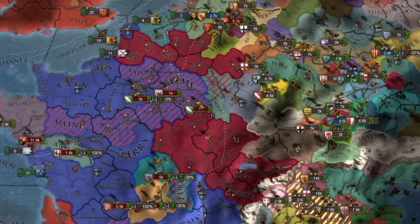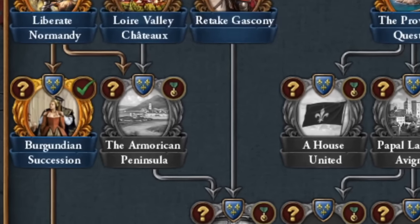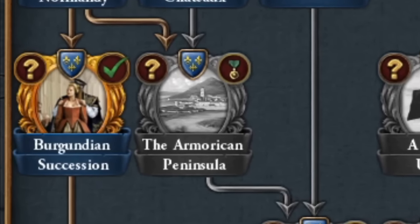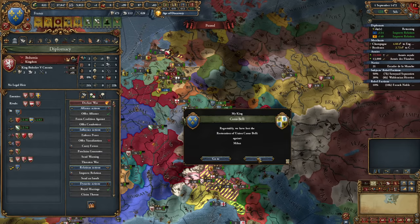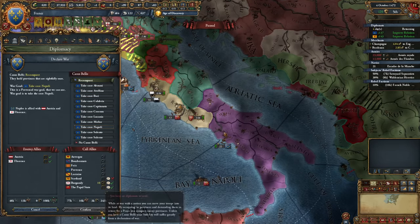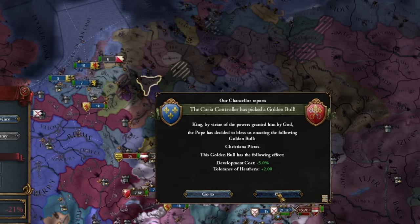Let's also follow the path of strengthening our relations with the papacy — the alternative route is not very interesting, just a slightly faster siege of forts. Either way, we get claims over the rest of Italy. In addition, every new pope gives us basically more papal influence and monarch points. We can also create the Kingdom of Jerusalem, which will be our vassal. Unfortunately, during the siege of Siena, the Duke of Burgundy dies, and they decided to enter into a personal union under France.